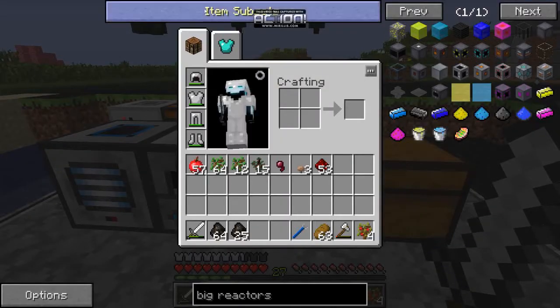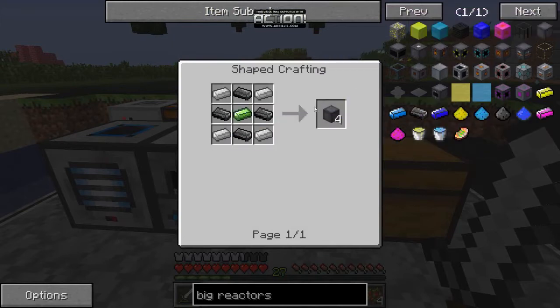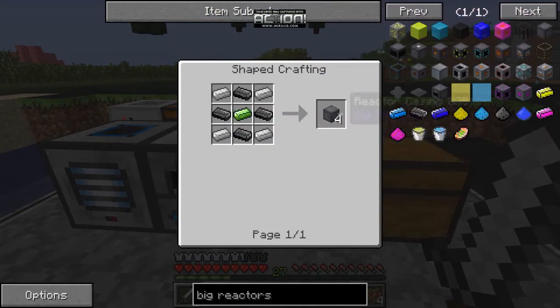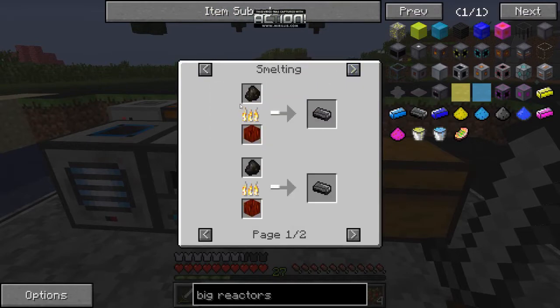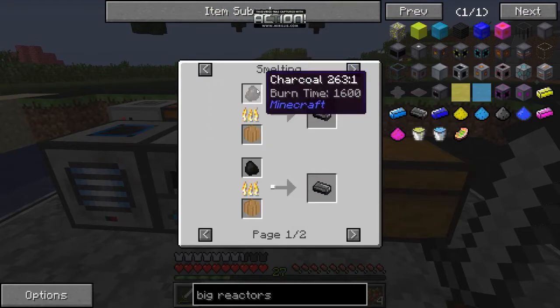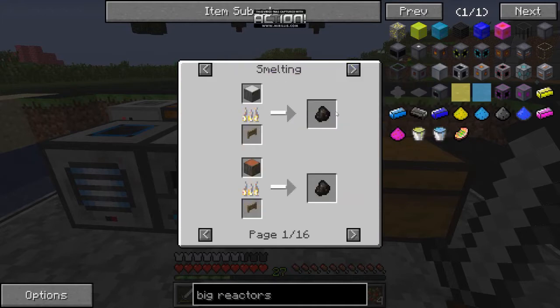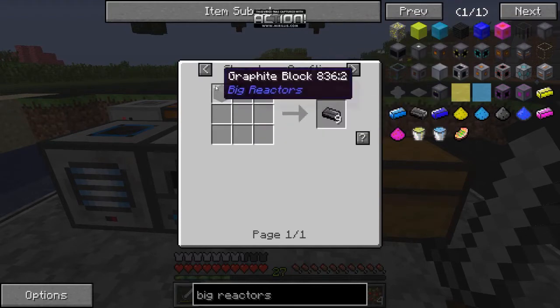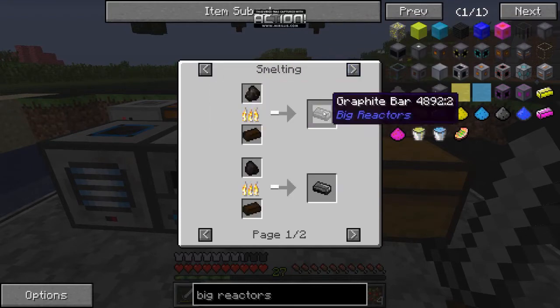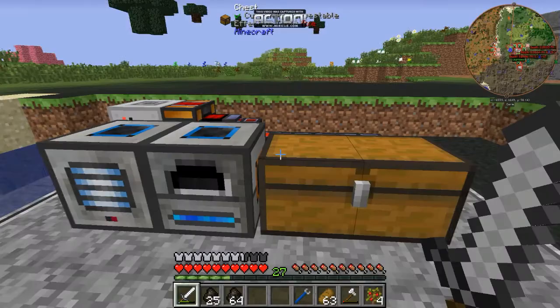For starting out with Big Reactors, pretty much all the pieces revolve around the casing. You're going to need a bunch of graphite, which comes from coal or charcoal — charcoal is just a smelted log. You can't turn it into planks, so it's pretty easy to get if you want to save your coal. Smelt those into graphite bars. You'll need a ton of these plus a ton of iron.